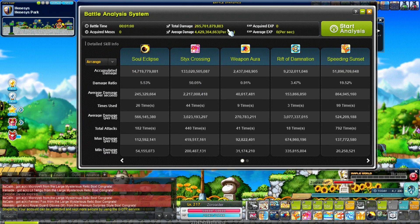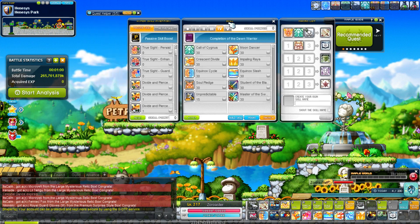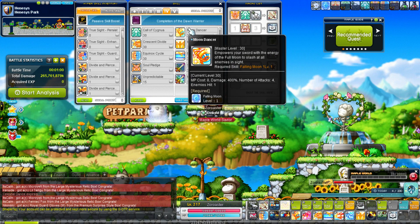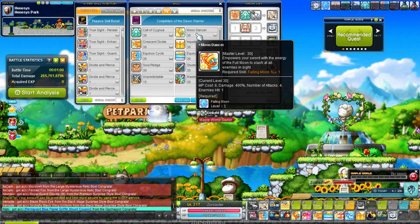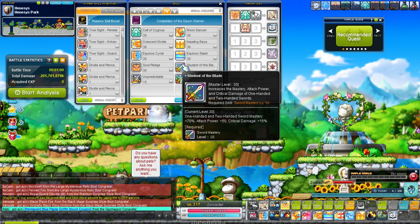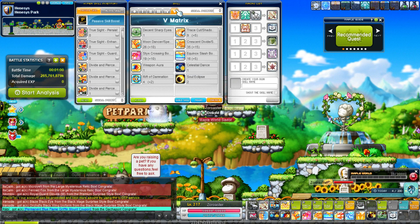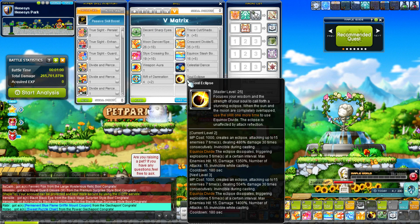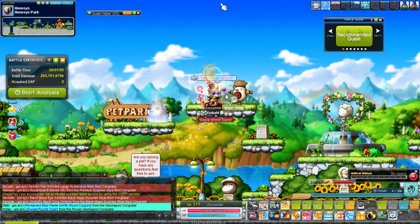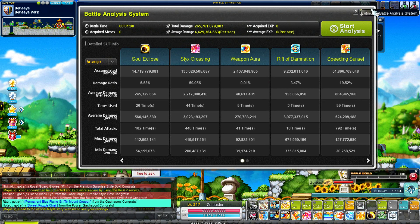This is my result after the patch. I wish I had a better recording before it updated for a cleaner comparison. For those of you who don't know, during this patch Dawn Warrior got a couple of buffs. The biggest one is 50 damage to Moon Dancer — it was 350 before, now it's 400, which is a really big damage boost since it's the main attacking skill. We also got 7% critical damage on our fourth job skill, Student of the Blade — that's a big DPS boost. The last DPS buff was to Solar Eclipse, getting two or three extra lines, going from four or five lines to seven. That's my DPM after the patch and I'm excited to see how far this goes in the coming days. Thanks for watching.